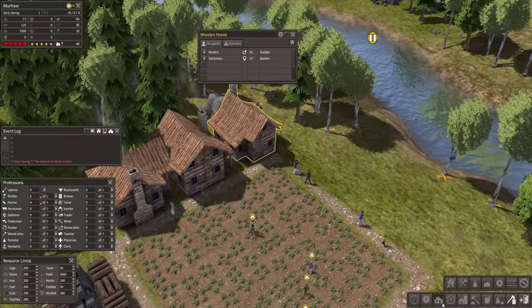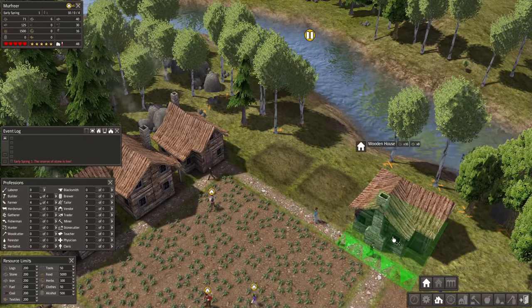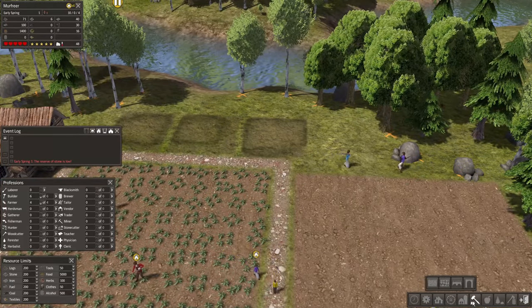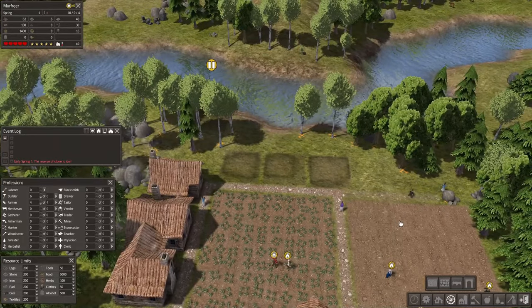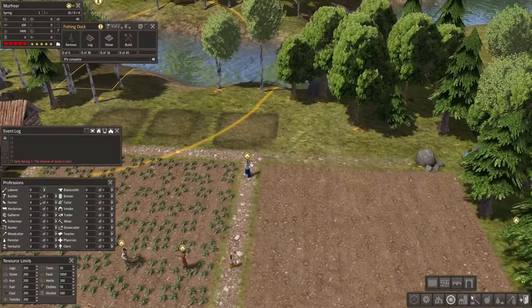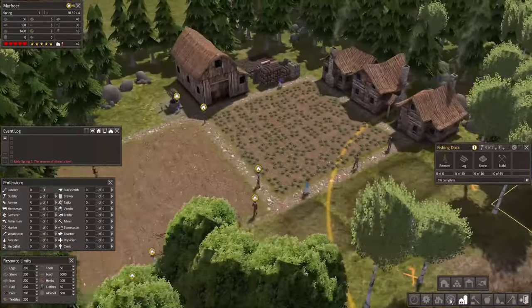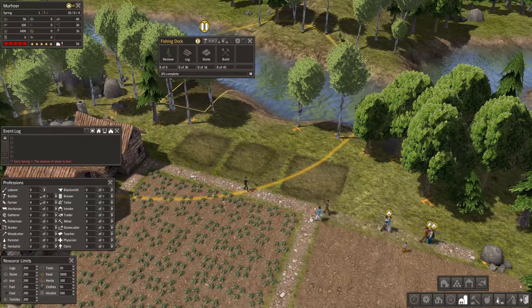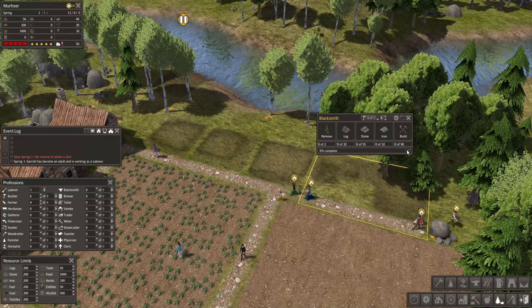The houses have been built, but let's build more actually. Some of our villagers don't have any houses so we have to do that. We also have to build a blacksmith so that they have tools at their disposal. Let's build that right over here. Let's pause that build for a moment.